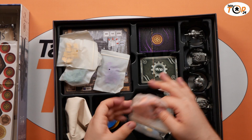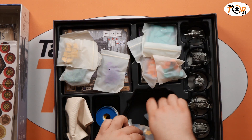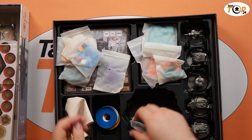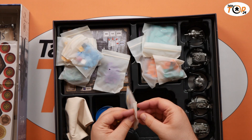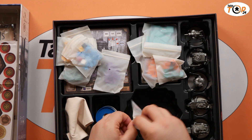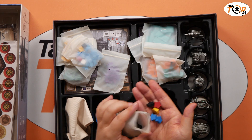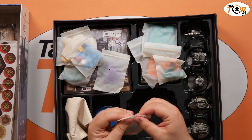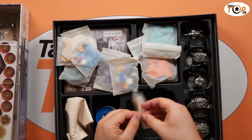We've got some more meeples, some play cubes — one for each of the player colors. Then we've got the glory tokens, which you might find familiar from Scythe — they are stars, one for each player color. The first player to place four stars ends the game, though as we know from Scythe, ending the game doesn't always mean winning.